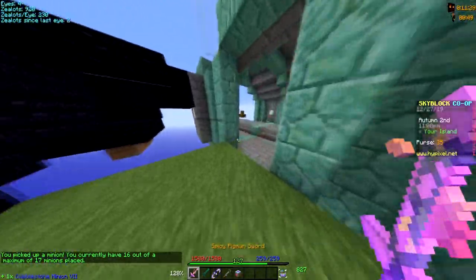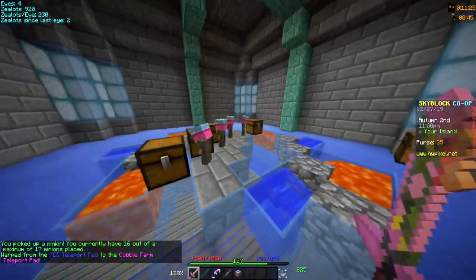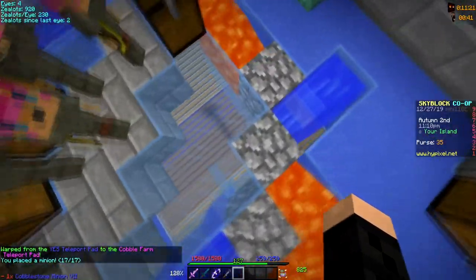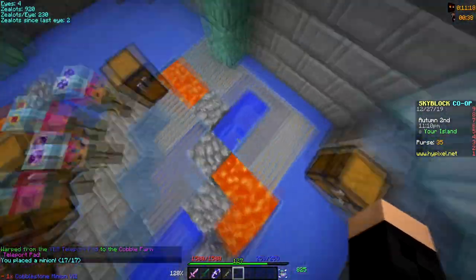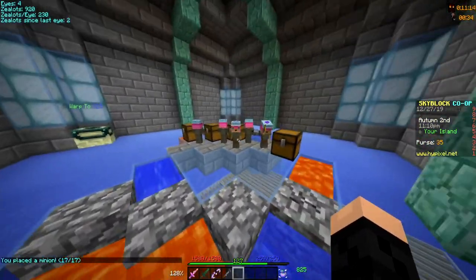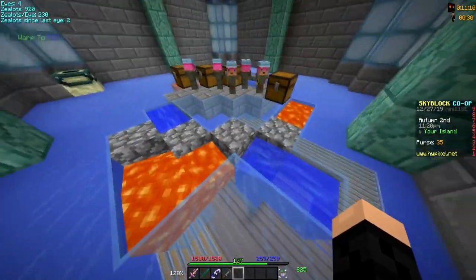Just gonna pick him up and bring him to your trusty old cobble farm. Make one of these things — it's a vanilla Minecraft cobble generator. It's pretty fast. Just place him in it.